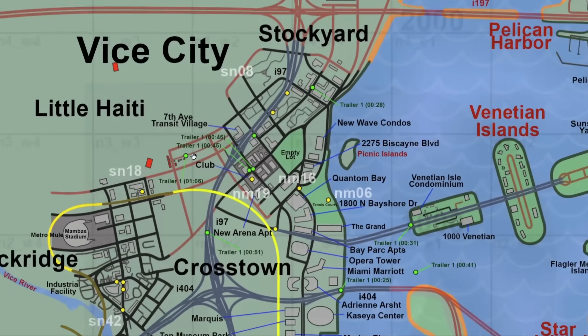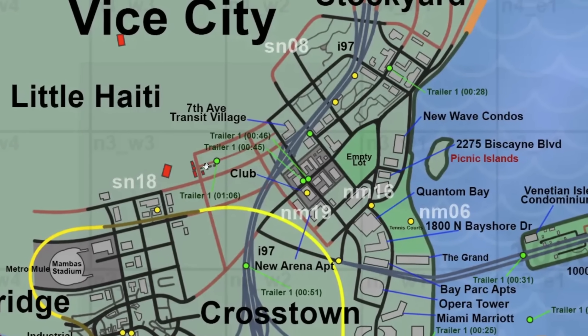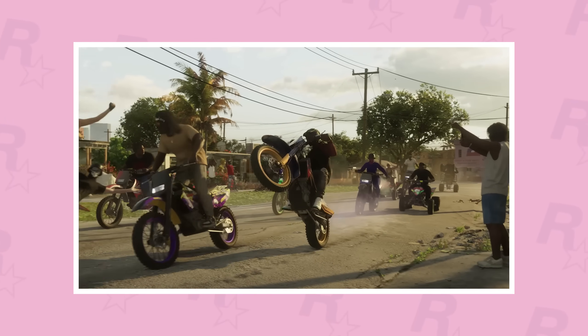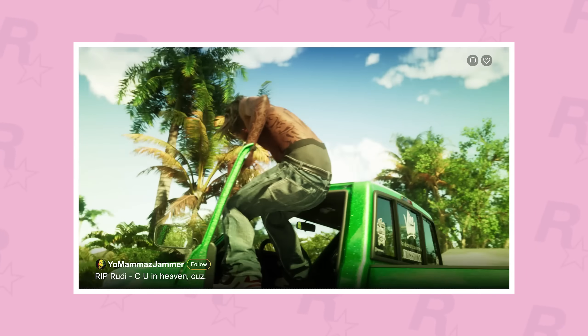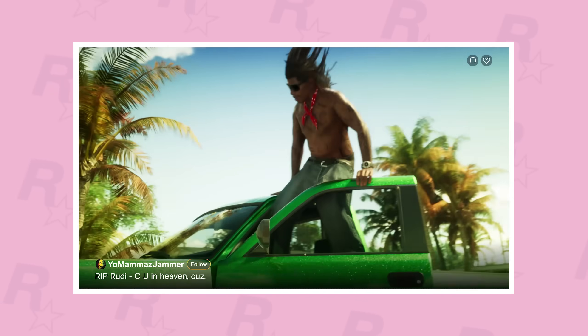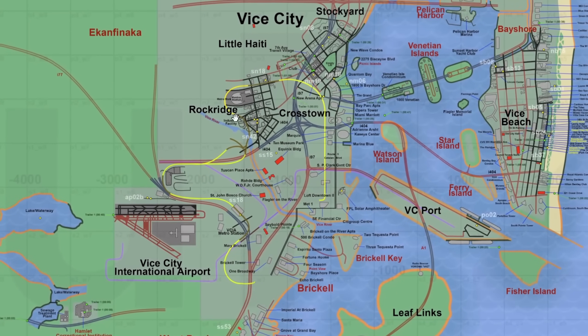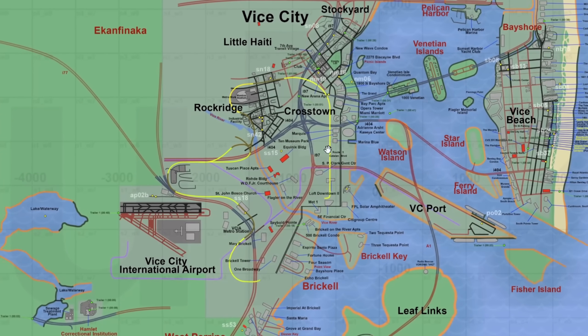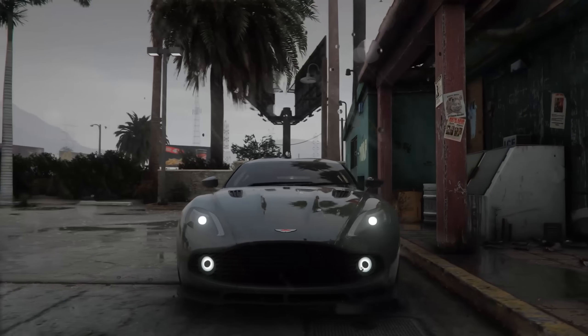West of that we have another green dot saying 'Trailer 1 — 1 minute and 6 seconds.' That's where the scene with the bikers takes place. Most of the buildings and roads are colored red because we don't have much information about that area, but it is in Little Haiti. Zooming out, you'll see the speculation metro goes around the Mamba Stadium and has been extended down to the Vice City International Airport metro station, which was seen in the leaks.